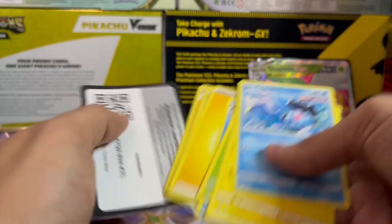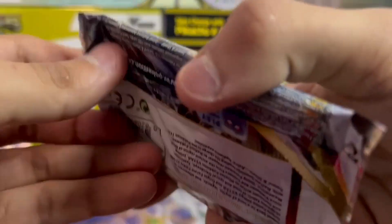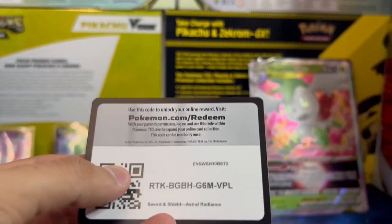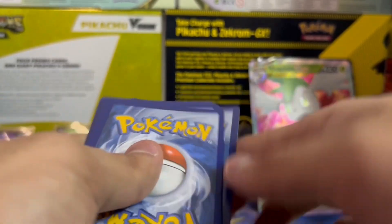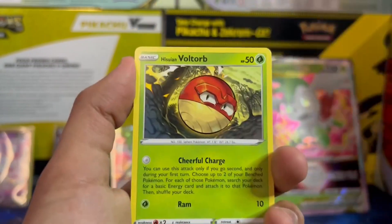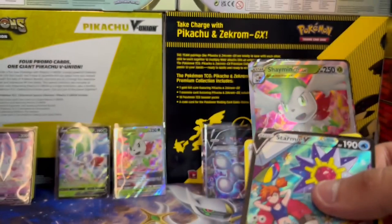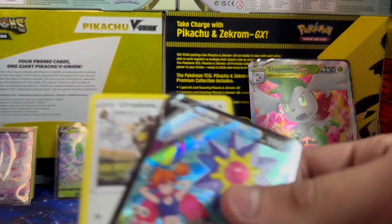Let's go into Astral Radiance. One, two, three, four. God damn, why is there serious whitening on these cards? But yeah, I don't know — I just want to go into Scarlet and Violet already. I want to see these cards.